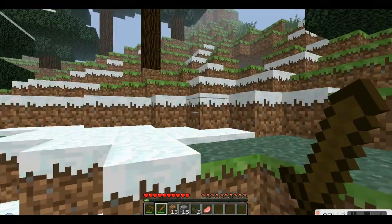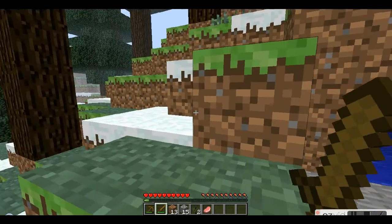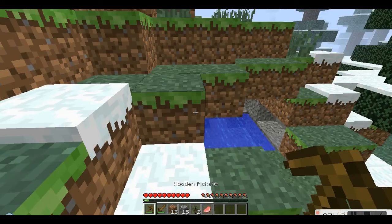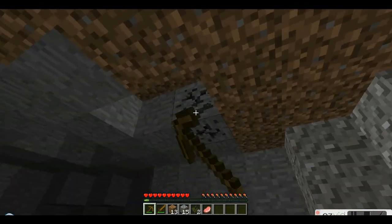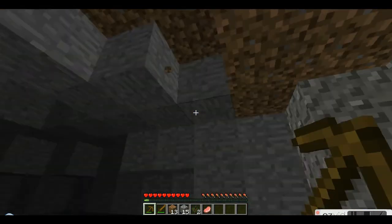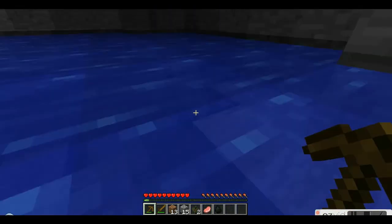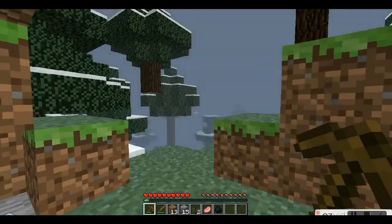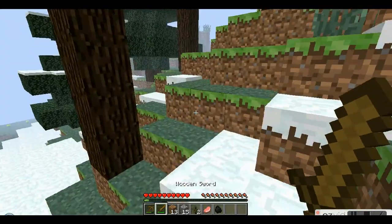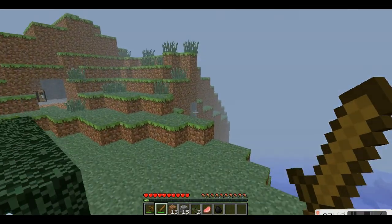Now where are those cows? They seem to have disappeared. I did notice — here we have some coal, which is effective for smelting things in furnaces, which I'll show you how to make very shortly. Too bad it's only one piece — I prefer more, but we can make some. I'll also show you how to do that as well.